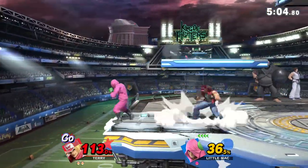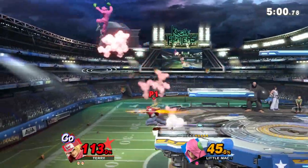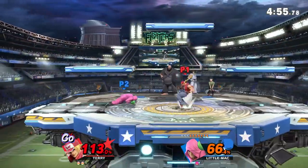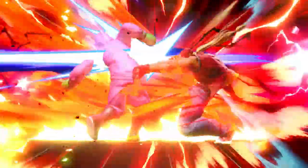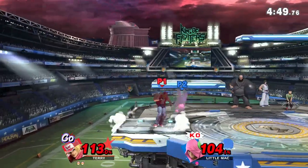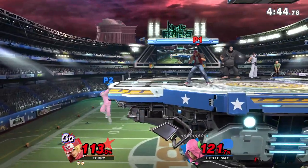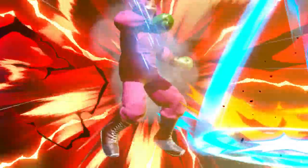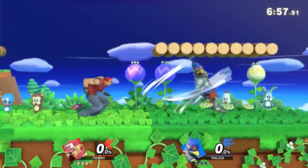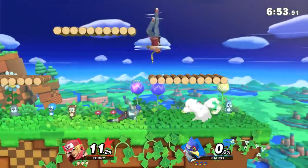There will be times where you might accidentally special in the wrong direction. The only two things I had trouble with were getting the side special and the back special right, because he's got two different side specials depending on whether you go forward or back with the B button. I'd sometimes go the wrong direction, especially in the air, and I'd accidentally call up Power Geyser every time. That thing covers ledge, it covers platform and top platform, and there's no weak hit to it — it's absolutely insane.